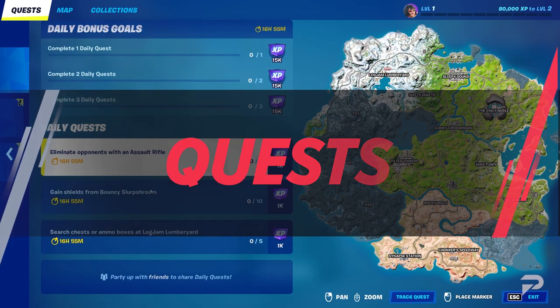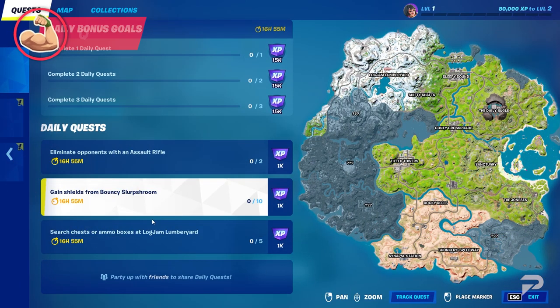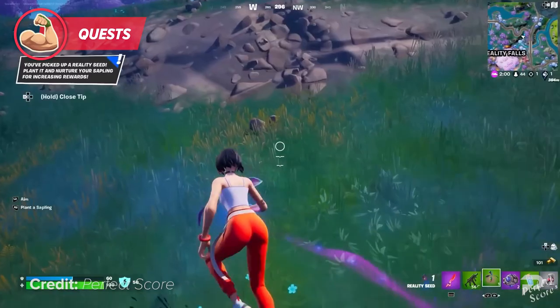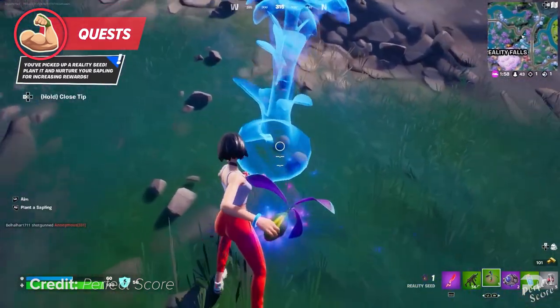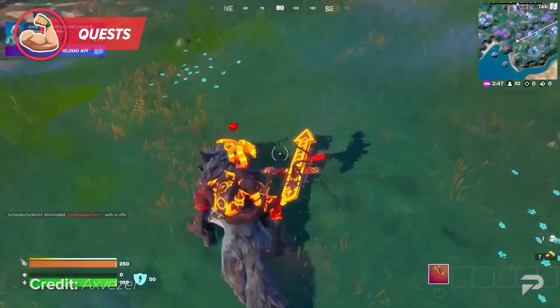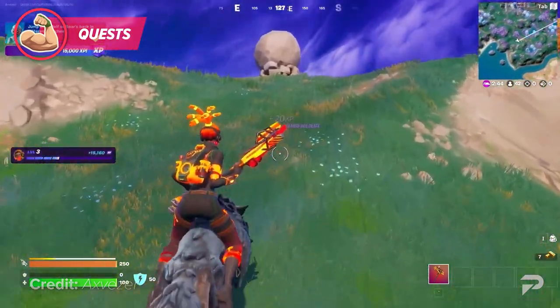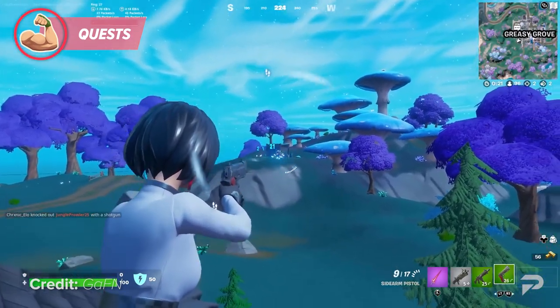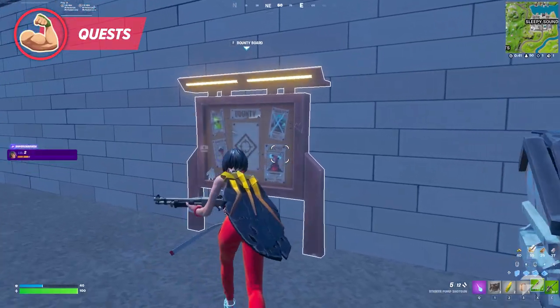The easiest place to begin leveling up your battle pass is through the various daily, weekly, and milestone quests. You'll be given missions that you can complete to earn fast XP. As the season progresses, more quests will be added, as well as some bigger quests that grant even bigger rewards. So how do you speed up the process using quests? If you want to increase your progress, you're going to want to build some habits early on this season.